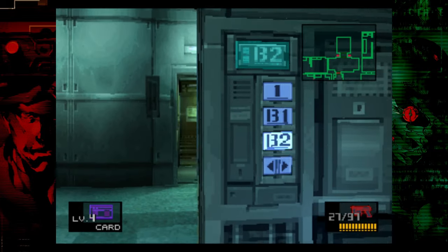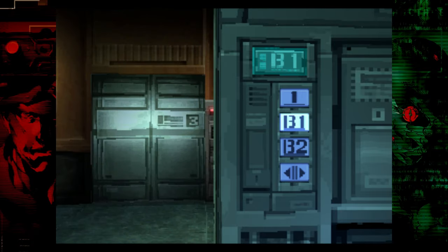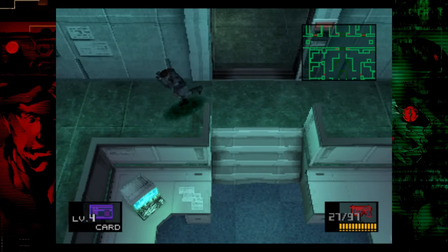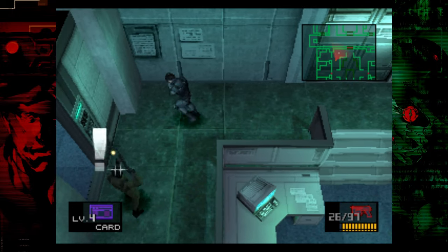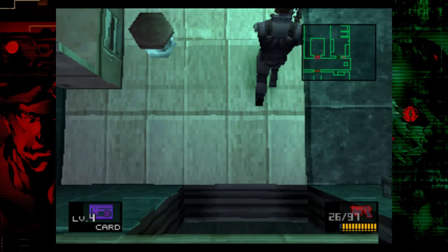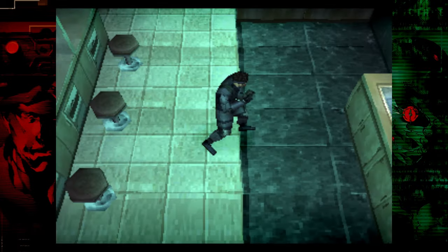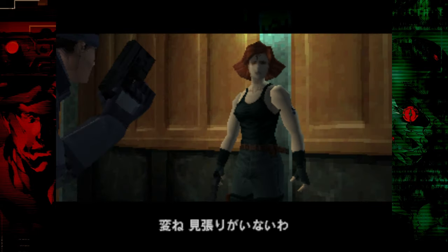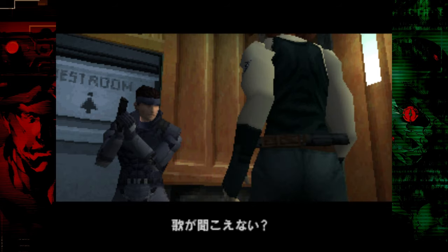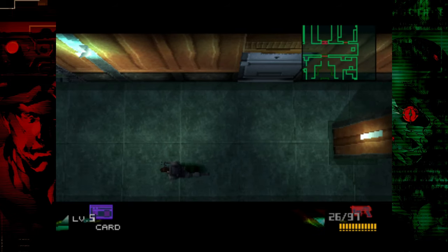Once you pick those up, go to the elevator and go up one floor to the B1 level. Make sure you have your SOCOM equipped here — we're going to use it to quickly alert Merrill to our presence. Go into this room, point at Merrill, shoot once; it's going to cause her to see us. Then just wait for her to open up the bathroom and chase her in there to trigger the next cutscene. Once you've regained control of Snake, I like to take a second to go into the room where we picked up the Nikita and stock up on ammo.